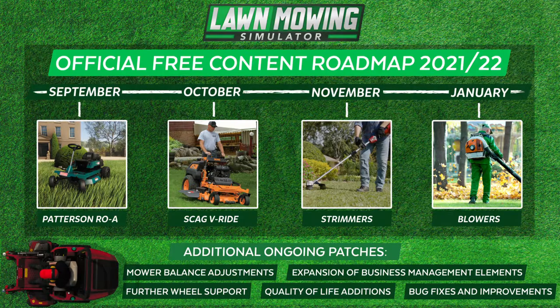In November they have planned what they call a strimmer — hopefully I'm saying that right — but here in the United States we call that an edger or a weed whacker. That's something I've talked about in my videos: the ability to have a way of trimming up against hedges or walls so that you don't have any collision damage on your lawnmowers.